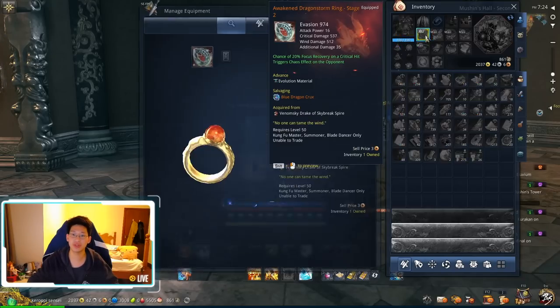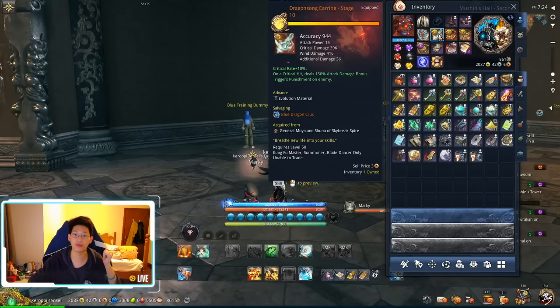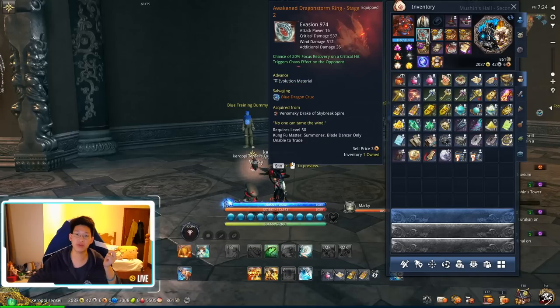Next up are your accessories. I have the Awakened Dragonstorm Ring Stage 2 and a BT earring. The earring will help quite a bit on damage, and the ring is there for focus regeneration. Because I play at relatively high ping — 250 to 280 — focus is not a big problem for me, so the BT ring is more than enough. If you play on low ping, you can look at the Sky Shatter Ring, which is the PVP ring, as an alternative. Either the Sky Shatter Ring or BT Wind Ring — it's personal preference.